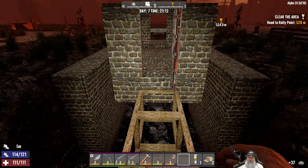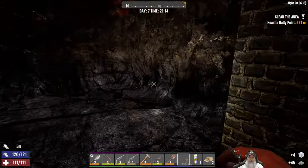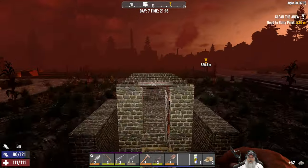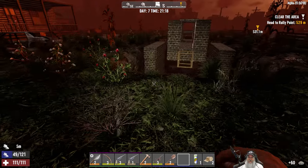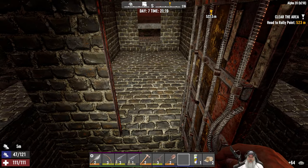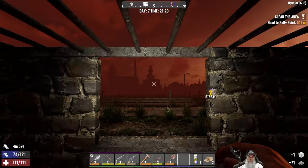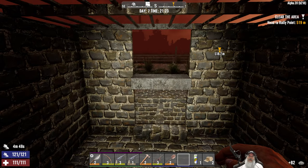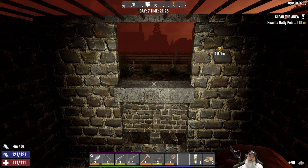I'm hoping nothing's going to be able to crawl through those holes. If they can, we're in big trouble. Let's pull these blocks up behind us and get in there. It's a good thing nothing's chasing us yet! Okay — jump up and in we go. Not the most eloquent way to get in here but it works for now. That is it for this episode — hope you guys enjoyed our horde base preparation. In the next episode we're going to do Horde 7, so wish me luck! If you enjoyed this video, please hit the like button, subscribe, leave a comment, share the video, and we'll see you on Horde Night 7. Bye!